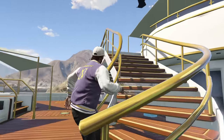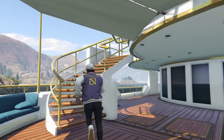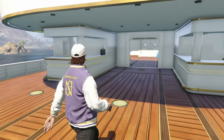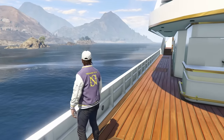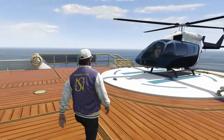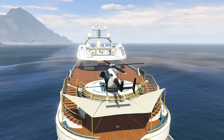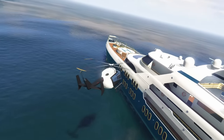Here at number 10, just to get this out of the way right away, we have the Yacht, the Luxor Deluxe, and the Swift Deluxe. All of these purchases are pretty much worthless unless you are super far into the game and literally have nothing else to spend your money on. The Yacht is pretty much useless — I've had one since 2016 and in the last year I've been to it like three times. It's cool but you're never going to go to it. I would avoid it.